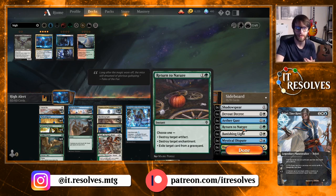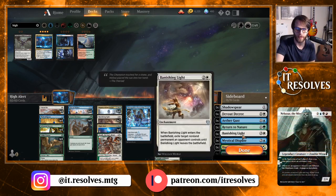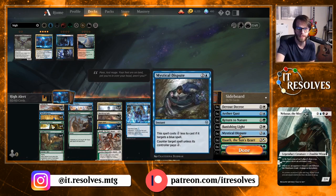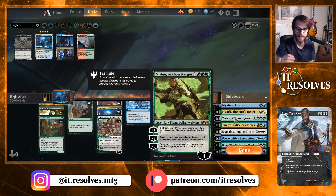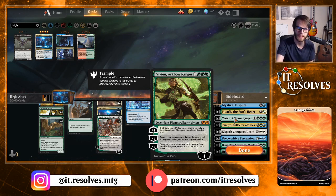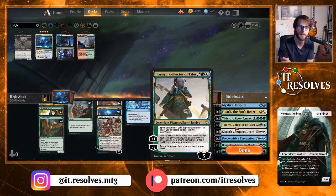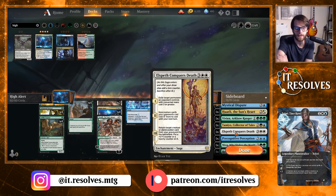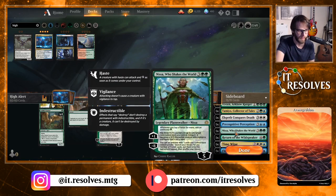Return to Nature is an efficient way to deal with artifacts, enchantments, or exiling a card from the opponent's graveyard — Kroxa and Uro are running rampant so this gets those out of the way fast. We have a third Banishing Light, a Mystical Dispute as a counter, a third Whatley, Vivian Archive Ranger to give creatures trample to power through blockers, Tamiyo Collector of Tales to recur stuff from the graveyard and defend against discard decks, and Elspeth Conquers Death as efficient removal that also brings a creature back.